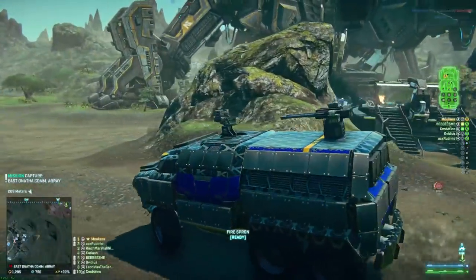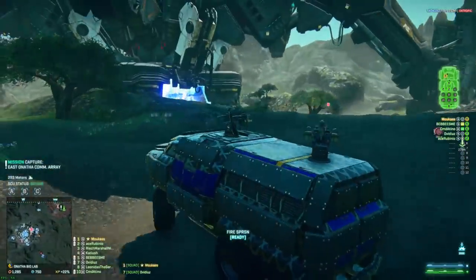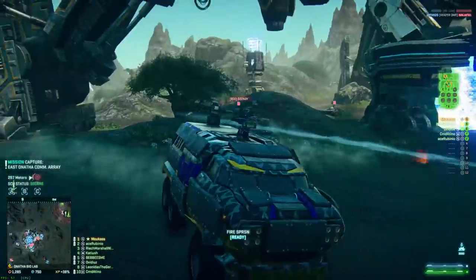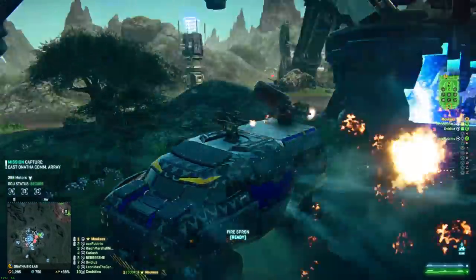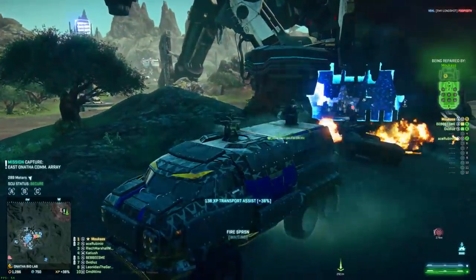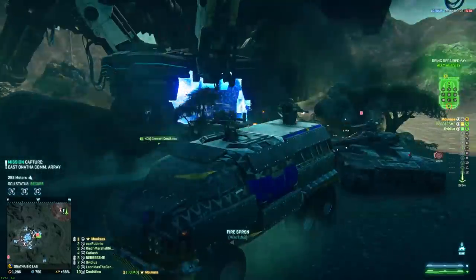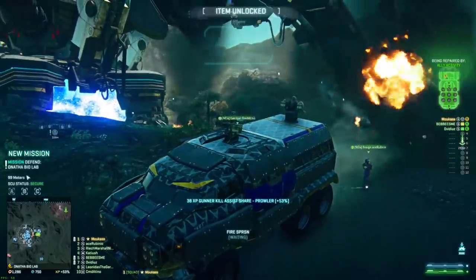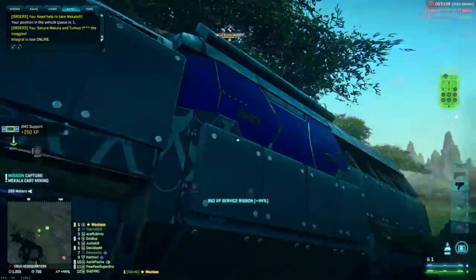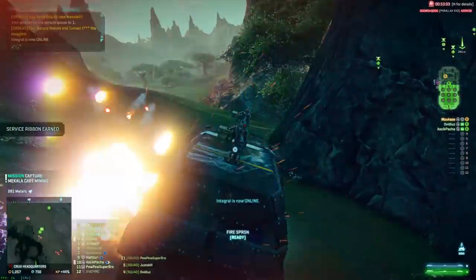The next important perk is fire suppression. At max rank, it heals 12% health over 5 seconds, and it has saved me so many times because you can use it very often — every 45 seconds at max rank. I can use it even preventively, like at the start of an engagement, to have a chance to use it again at the end. But the best is of course to keep it only for critical situations, because it heals even more if you're burning. It helps a lot to escape bad situations — just those few more meters to cover that will save you.